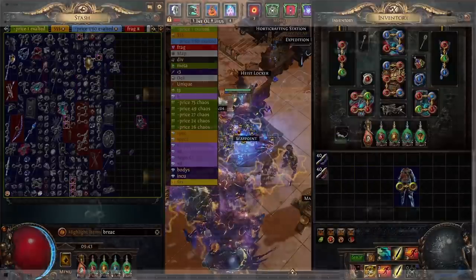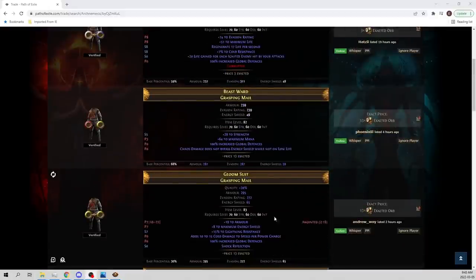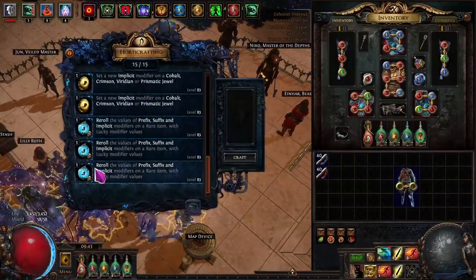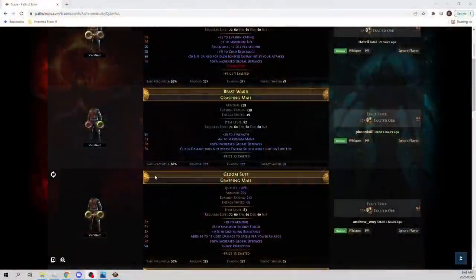You turn these in and you can get ones where you roll like regular mods — see how 'chaos damage is not bypassed' is not fractured, and 100% global defense not fractured. People will take this and use harvest to fracture it. There's a harvest craft — you would fracture one of three prefixes, or one of three suffixes, or one of five mods. Since the base is so expensive it's probably better to do one-in-three rather than one-in-five, because you don't want to waste an extra two bases, which is 26x.